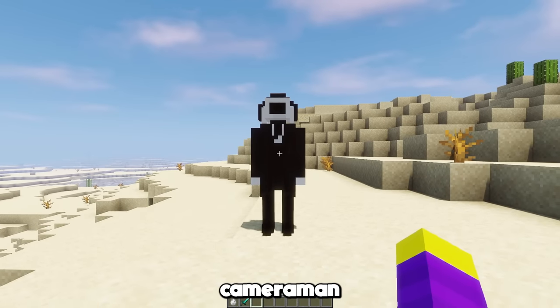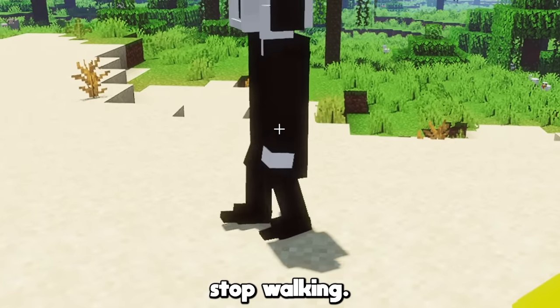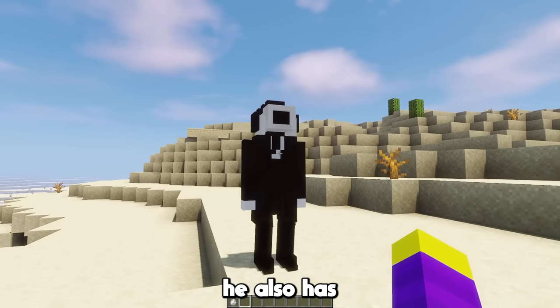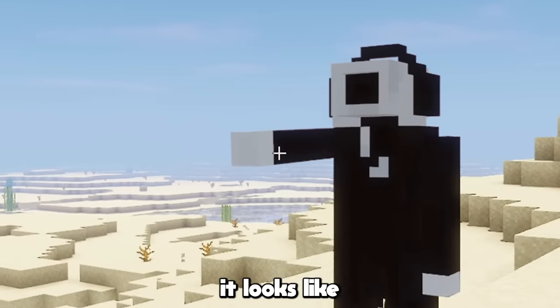Let's add him to the game. This is our cameraman in game — he actually looks pretty cool. I don't really know why he doesn't stop walking, that's a problem. I fixed the walking issue by giving him this idle animation, and he also has another animation which is this thumbs up animation. I've been told it looks like something else though.